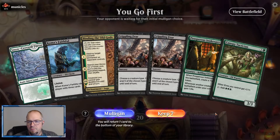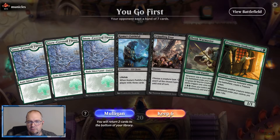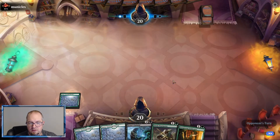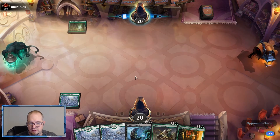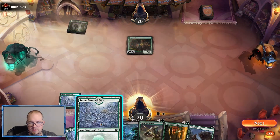Okay, we're on the play with an absolute dud hand, but we have to keep it. We're gonna get rid of the Crippling Fear — we have three of them in the deck. We'll go Elvish Warmaster into Prosperous Innkeeper into Koma's Faithful, depending on what we draw — that's just with what we have right now.